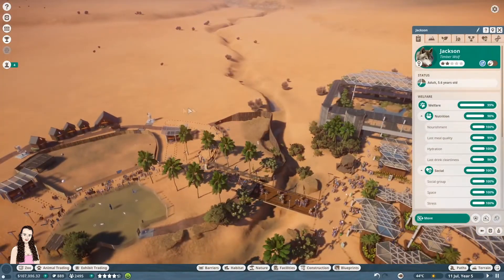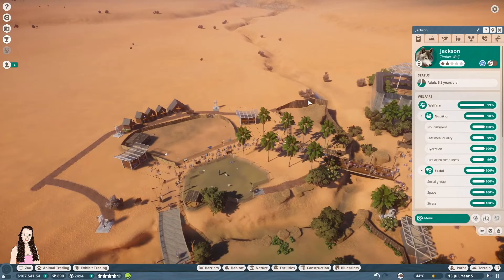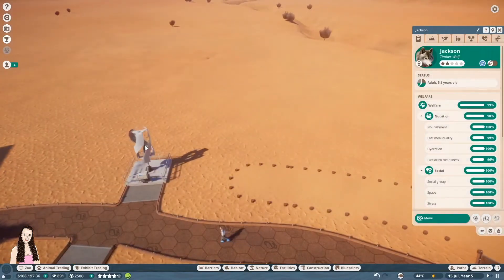As you can see I started mapping out for another habitat to come over here now, this way. I might have to move the wind turbines but aren't they cool, they're like spinny.